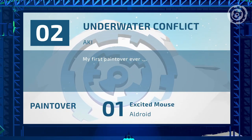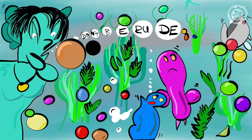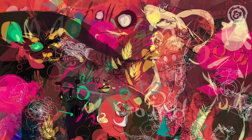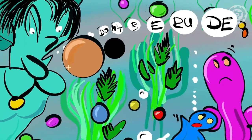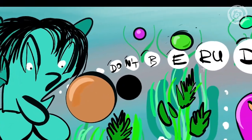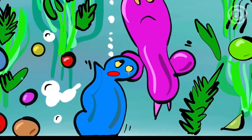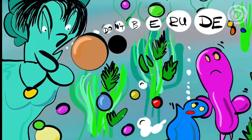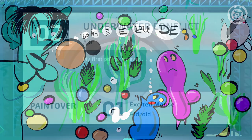Entry number two: 'Underwater Conflict' by Aki — first paint over, another good starting compo. This has a very interesting use of those circles as bubbles. I didn't see the face in there before — the one on the right, the pink guy — and now I can't unsee it. I like how the fish is eating the Revision logo, even though it's just the overlay.